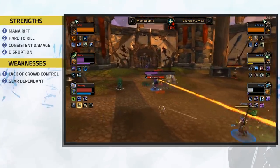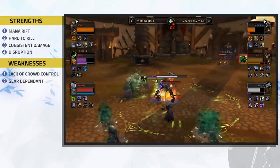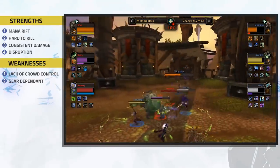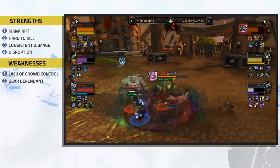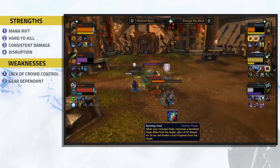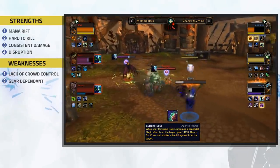This next weakness applies to most compositions, but it's especially relevant here: this comp is night and day without gear. It relies heavily on defensive traits and the ability to survive, so the more gear you have, the better. Expect to see a huge difference when facing a Demon Hunter without the Burning Soul defensive trait, for instance.